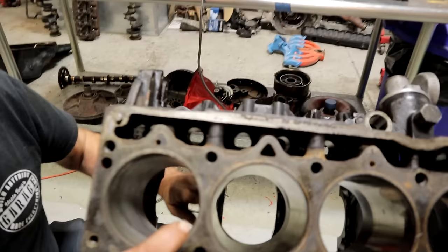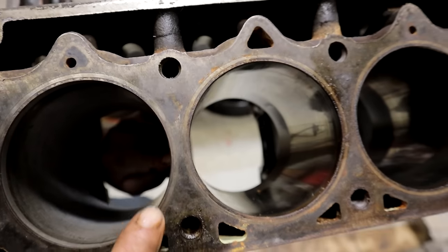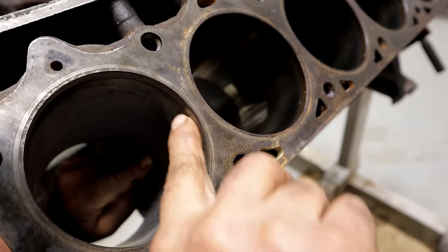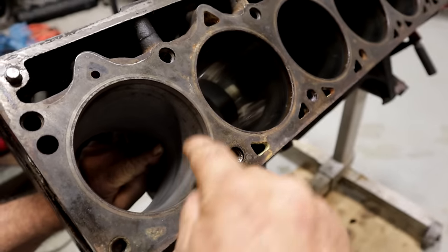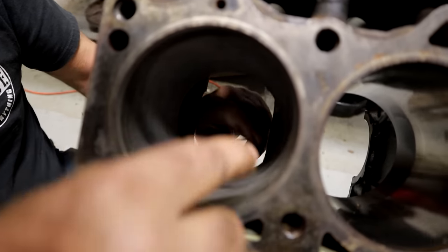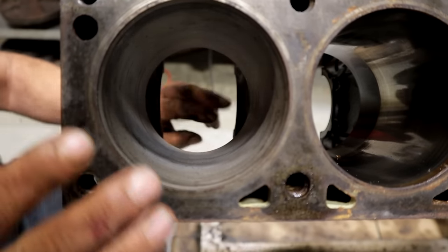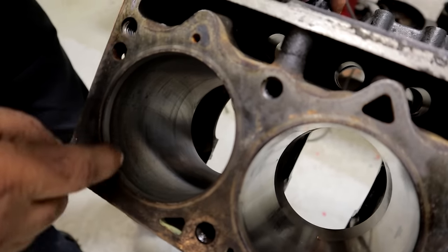The main part of the bore we're concerned with is from where the bottom of the oil rings run up to the line where the top ring stops. Anything below where the bottom oil ring rides — if there are gouges, chips, anything like that — don't worry about it, it's inconsequential. It's that ring-travel section you're concerned with. Up at the very top of the cylinder you can see a little bit of a ridge.